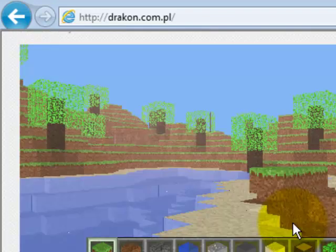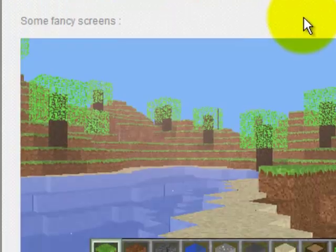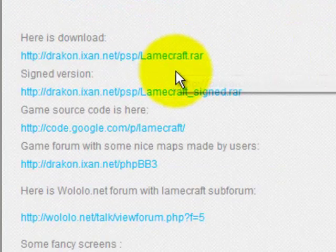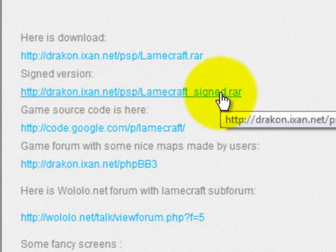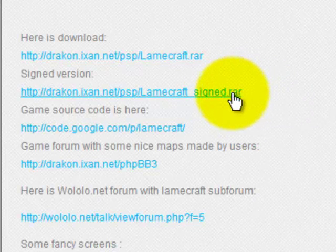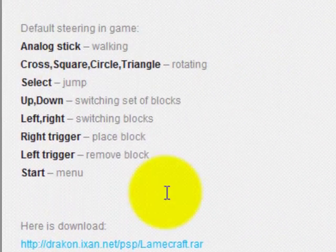Now, here are some pictures of it, and I'm going to show you how to get this on your PSP. Now, if you don't have custom firmware on your PSP, you have to make sure you go right here and you click the signed version. You have to get the signed RAR. If you don't get the signed, it's not going to work on a PSP that doesn't have custom firmware. And here are the controls on how to do the game.